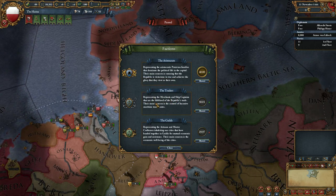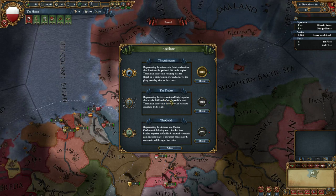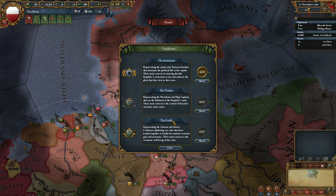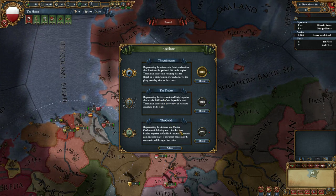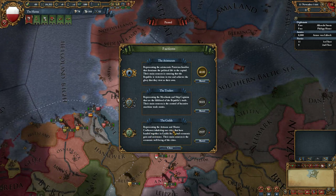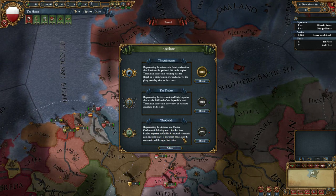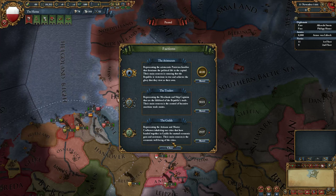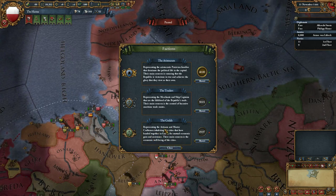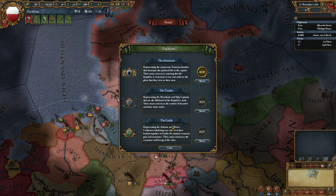We have the traders - they represent the merchants and ship captains. Their main concern is control of the maritime trade routes. And we have the guilds, representing the artisans and master craftsmen in our cities. Their main concern is the economic well-being of the cities, so this is the trade, production, and economic guild.